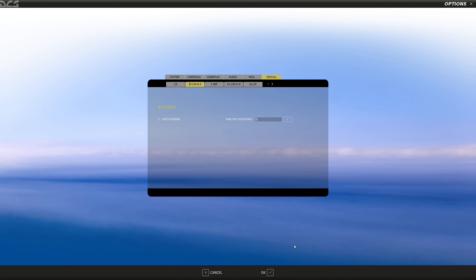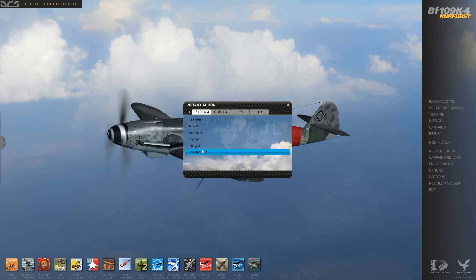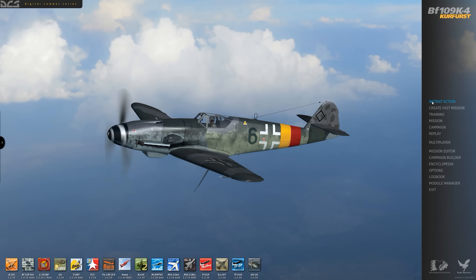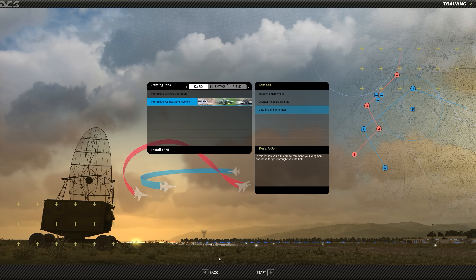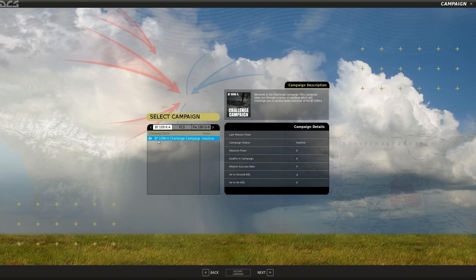As for gameplay options in the beta, we have some instant action missions available. I was originally going to do the instant action cold start mission, but I'm going to do something a little different. There is no dedicated training module for the BF-109 yet, and no single missions yet, but we do have a campaign — the BF-109 K4 challenge campaign. It's a series of missions that progressively get more complex, starting with startup and taxi, then takeoff and landing, then advanced flight, then weapons employment.